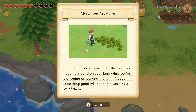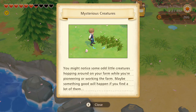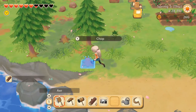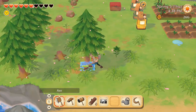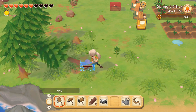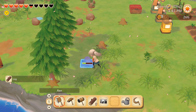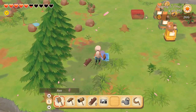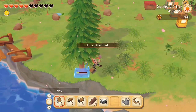We got a message about mysterious creatures hopping around your farm while you're pioneering - something good might happen if you find a lot of them. Is this one of the mini games? For the rest of the day I'm just going to gather some materials around the farm and maybe attempt the caves again. We really need a lot of materials to craft stuff and get more things upgraded.